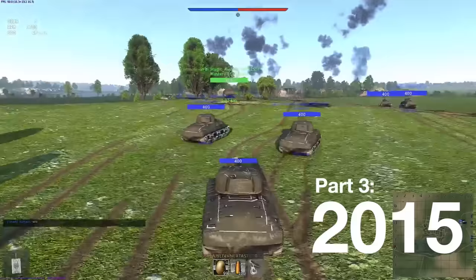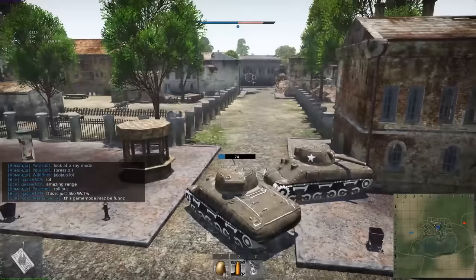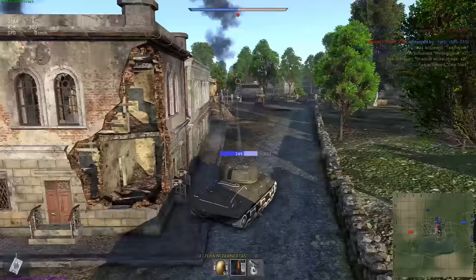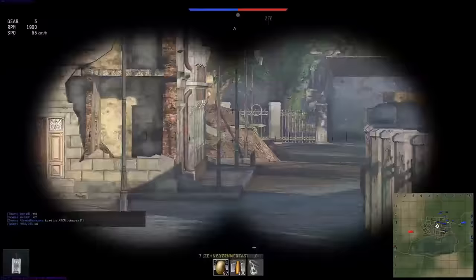2015 saw two separate ground-based events. The first was called Unrealistic Battles and was making a joke of the different gameplay style World of Tanks has. The event revolved around inflatable tanks that fired high explosive potatoes and high velocity armor-piercing carrots. Instead of crew and component damage models, the Shermans had hit points much like World of Tanks — a different camera perspective really helped sell the joke.